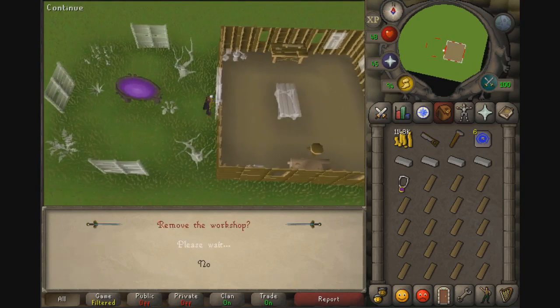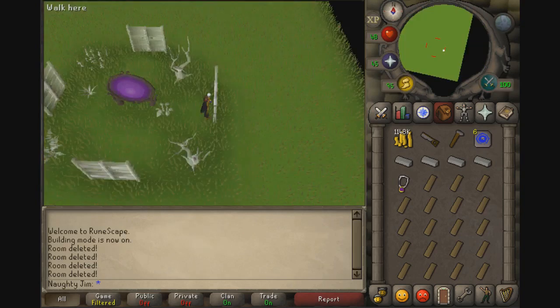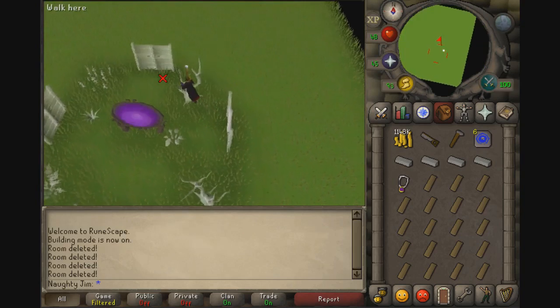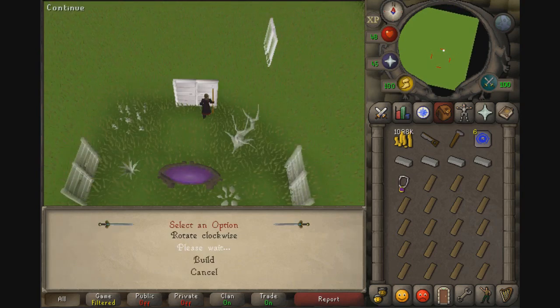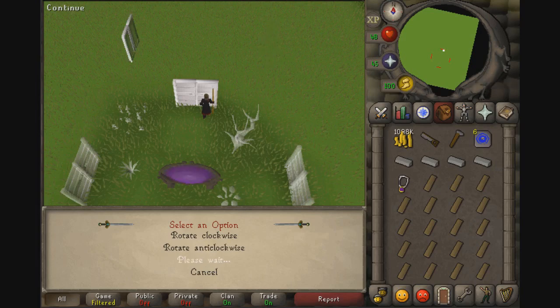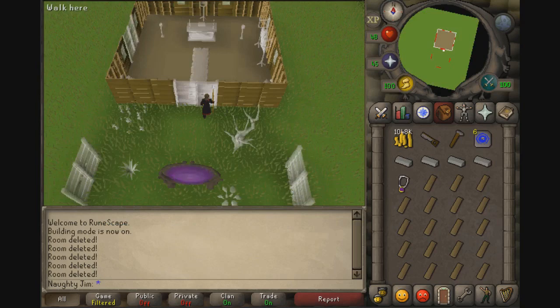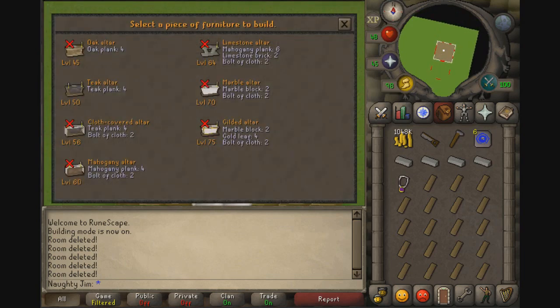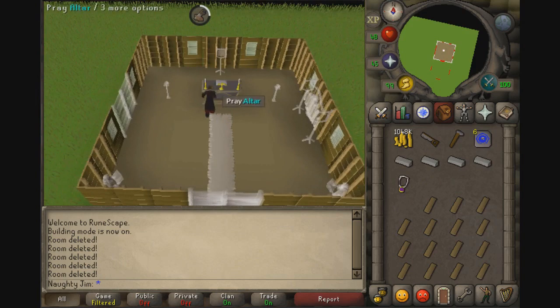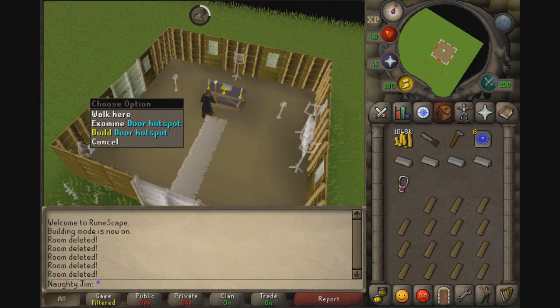In the north spot you're going to want your altar room. Scroll down — we want to build on the altar space. We're going to want the teak altar. Let's build that. Now you can pray at the altar.